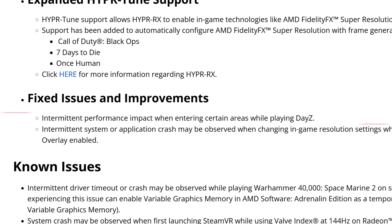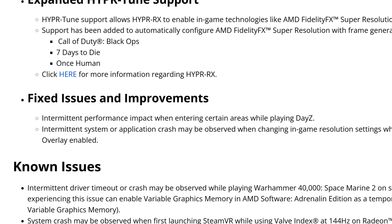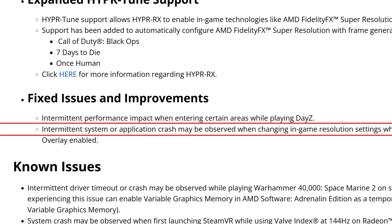In fixed issues, we have an intermittent performance impact when entering certain areas while playing DayZ. I'm not sure if it's completely fixed or just an improvement like in previous drivers, but at least it's here. The second fixed issue is an intermittent system or application crash that may be observed when changing in-game resolution settings while playing Doom Eternal with AMD Software Adrenaline Edition metrics overlay enabled.